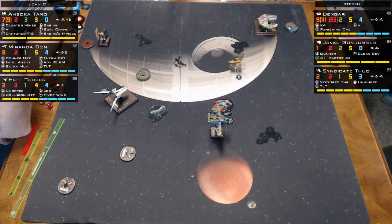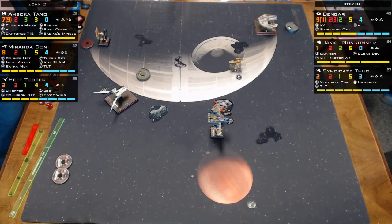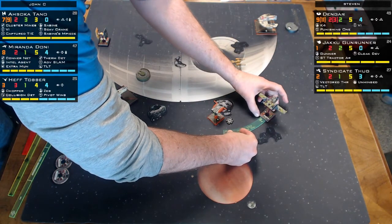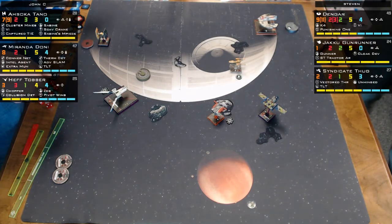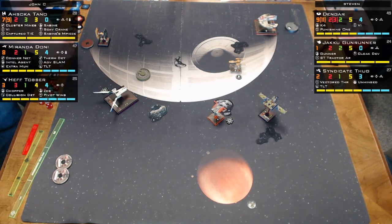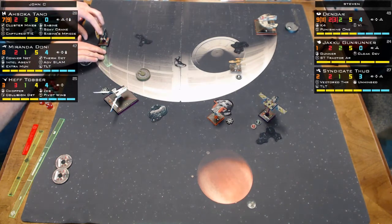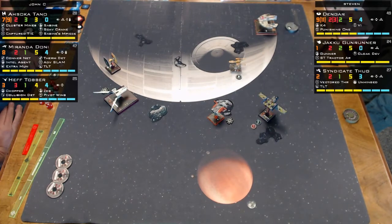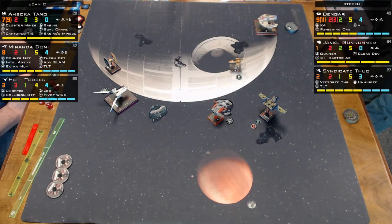It's unclear what action Miranda took — possibly a bump. Then it's confirmed he's slamming. Jeff is noted as a very experienced Imperial player, but John here is absolutely outside his comfort zone playing Rebels. He used a focus token and the weapons disable token from the SLAM.